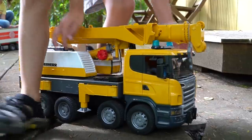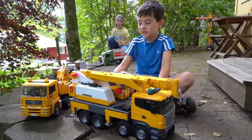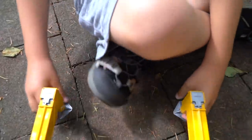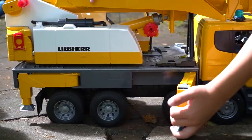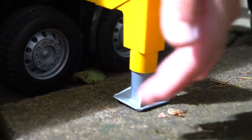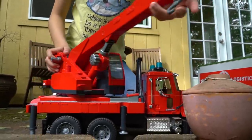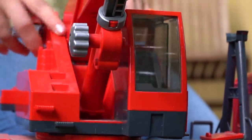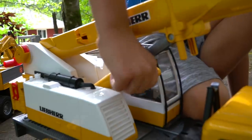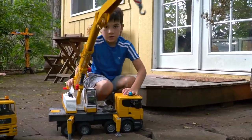That'll let you get onto the edge right there. Alright, I'll pull out the back stabilizers, then we'll pull out the front stabilizers. Get over here, let's pull. Get it down. In position. I'm just going to turn — and that'll make sure it'll be good to fish. In position.